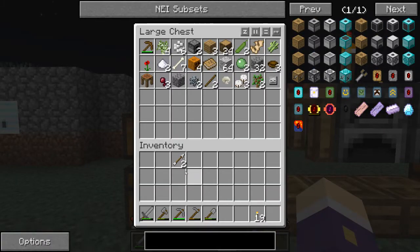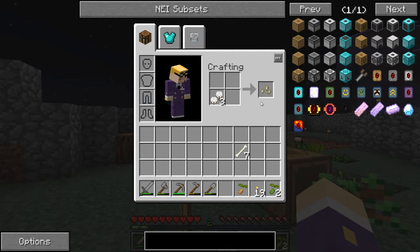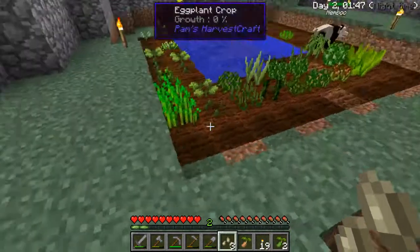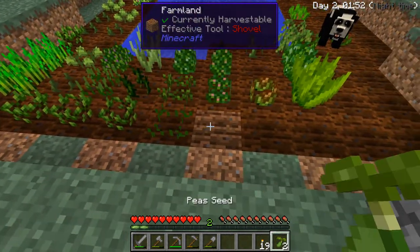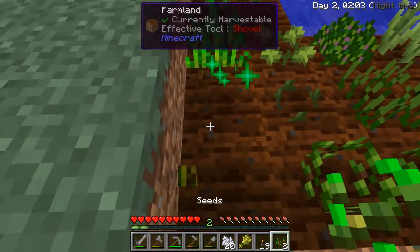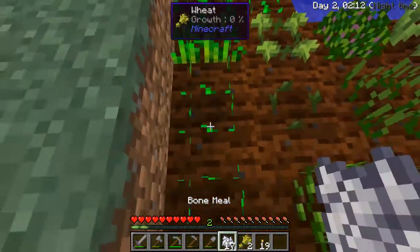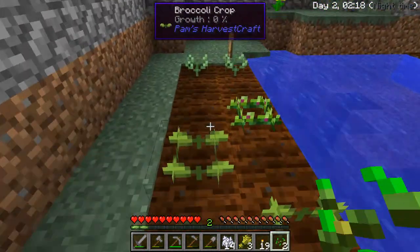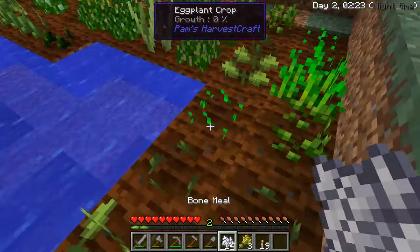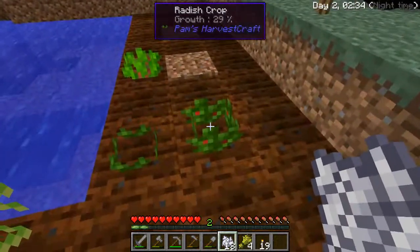I'm going to keep putting all my seeds back into growing stuff. We've got peas, some more ginger, more cotton — just expanding the farm. The farm is going to be amazing one day. I've got wheat here so I'm going to bone meal it — got two seeds for that. I killed skeletons and basically took all our stash of bones and turned it into bone meal to speed up the food capacity.